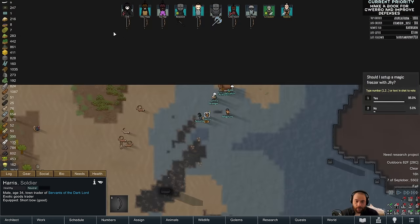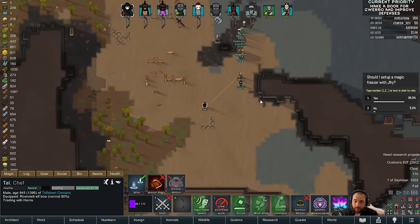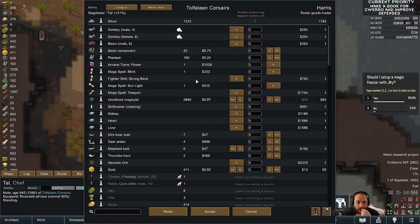An exotic goods trader — well, I have a lot of exotic goods, so I don't mind if I do. We have got the tusks, the antlers, and the elephant. They don't have that kind of money. I'll buy a heart though — saves me the effort of harvesting another one.